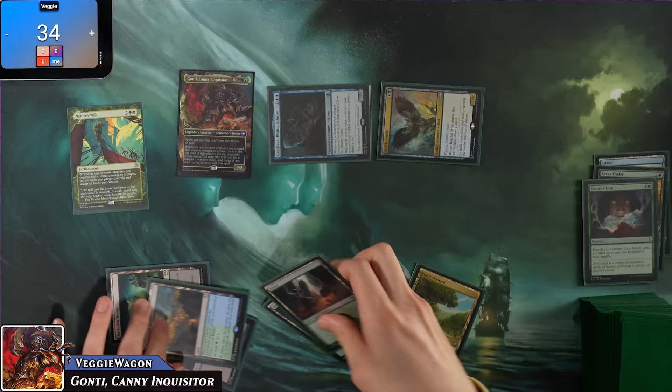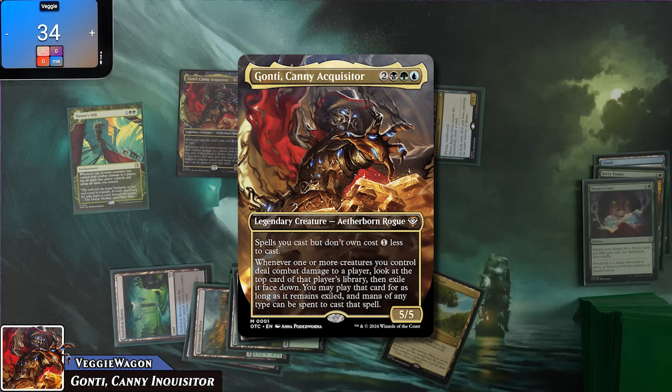VeggieWagon pays five to cast Gonti, Candy Acquisitor: spells he casts but doesn't own cost one less, and whenever one of his creatures hits an opponent, he exiles the top card of their library and can play those cards with mana of any color. The table notes this is an exceptional two-through-five mana curve. Veggie comments they're already in a 3v1 scenario with him as the target, and passes.